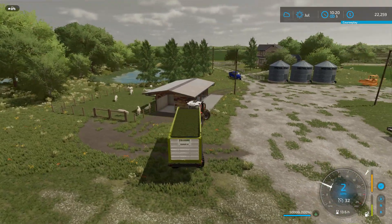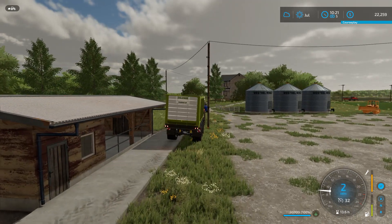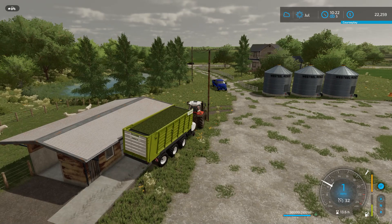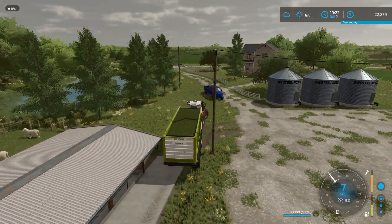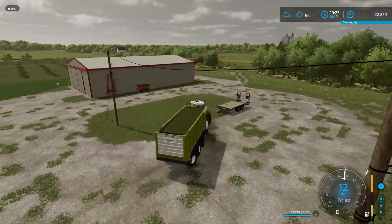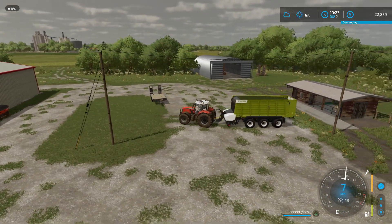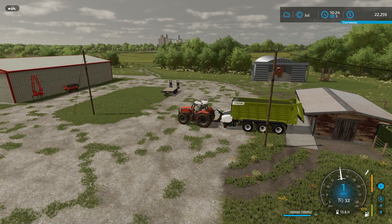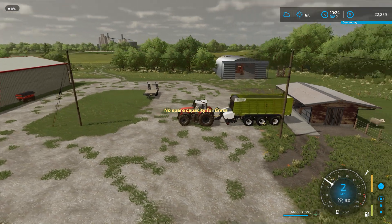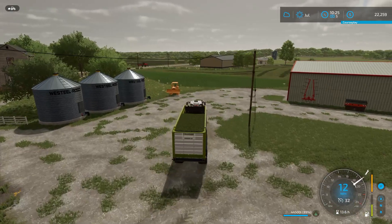Hopefully this wagon will fit — the tractor doesn't fit, so I'm sure the wagon won't either. Looks like I should have gone with bales. Let me swing around and see if I can back up to the building. If this doesn't work I'll have to turn on the info trigger and see where it goes. Fortunately it's going to push out every time. Looks like it's full — a little over 5,000 liters. We'll fill it back up that little bit and then run down and put it in the bin.